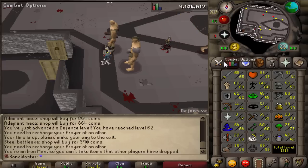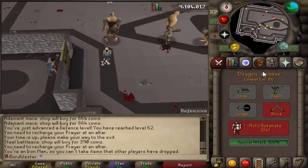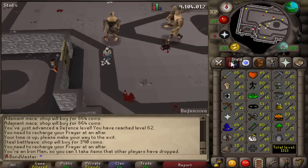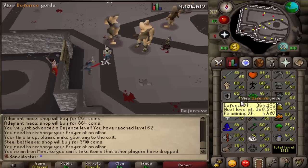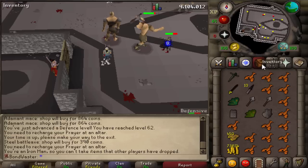The stats we got off this were actually great - we have 80 combat, which is awesome. We're in the 80s already after like five days of being in the 70s, right up to the 80s. 65 attack, 66 strength, and 62 defense. Need three more defense levels to do King's Ransom. Been grinding it out really hard. Pretty proud of this account right now. Let's go get the dragon defender.